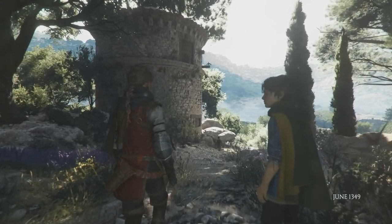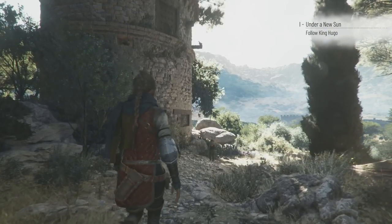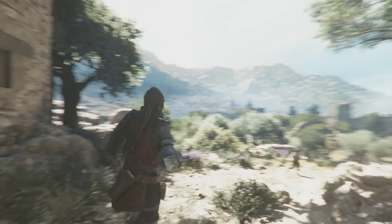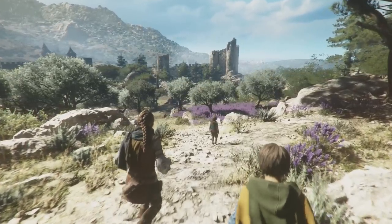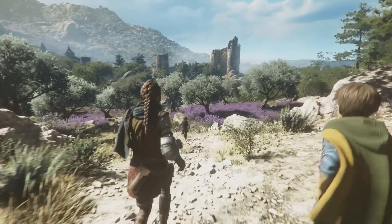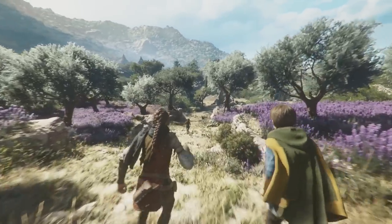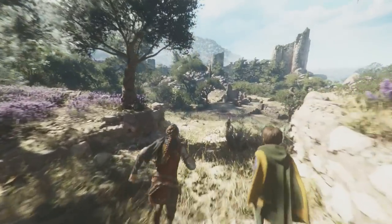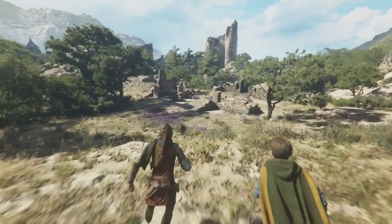We're going to start walking forward and following along with King Hugo, who is the smaller of the two boys. The larger boy is named Lucas, and Lucas will play the first game with us which is hide and seek. You can start to run when you get to this point — just hold down your right trigger and you'll be able to run and follow along with King Hugo down to the beginning of the castle area. We've got some castle ruins here and we're going to play hide and seek right up here by this little wall.